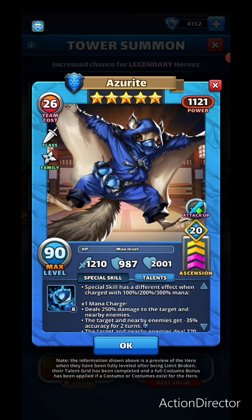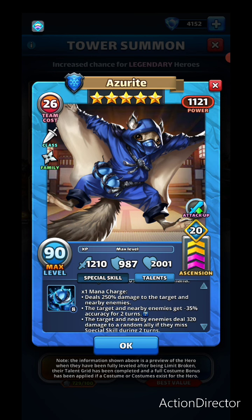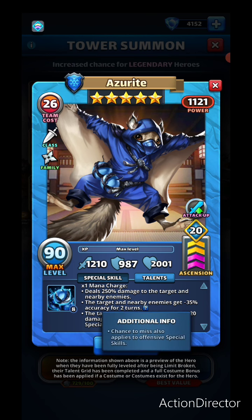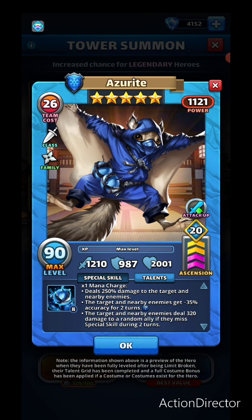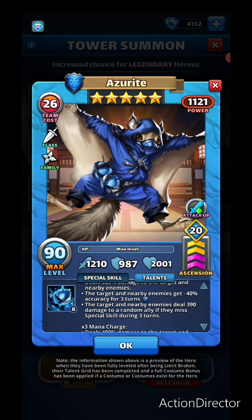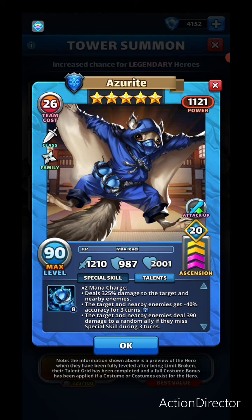The second new hero is Azurite, a five-star blue rogue. First charge: deal 250 damage to the target and nearby enemies — quite good. The target and nearby enemies get negative 35 accuracy for two turns, which I expect affects special skills as well. The target and nearby enemies deal 320 damage to a random ally if they miss their special skill during two turns — that's a brand new mechanic.